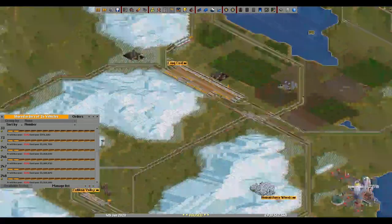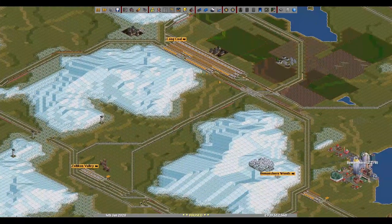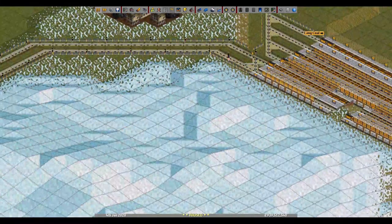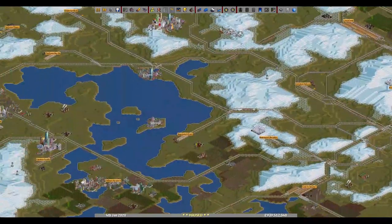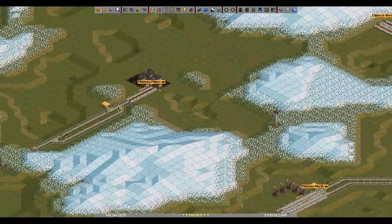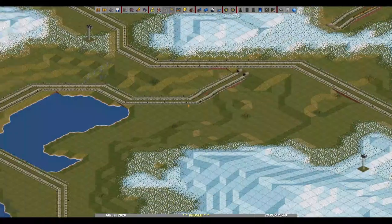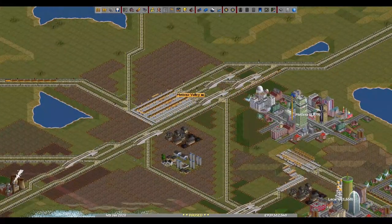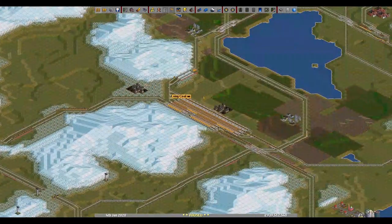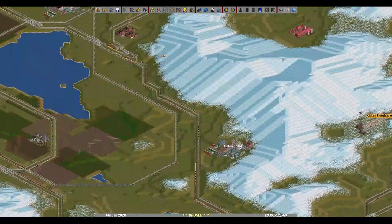Here we load up the coal and also have a feeder system — one from this side, one from this side — so whatever we can find here is fed in. All of that, all of that goes into there, and then these long trains pick up all of that.